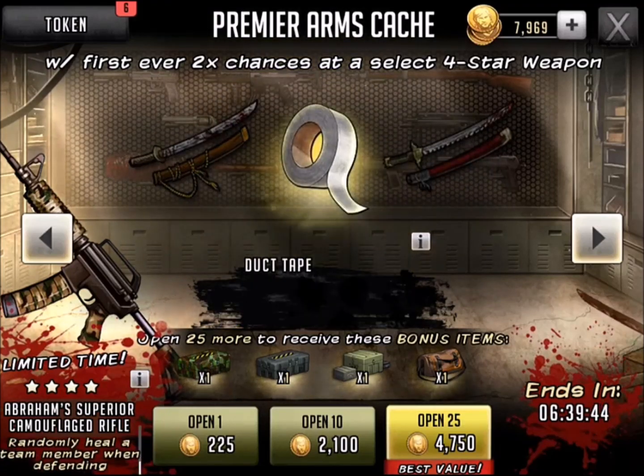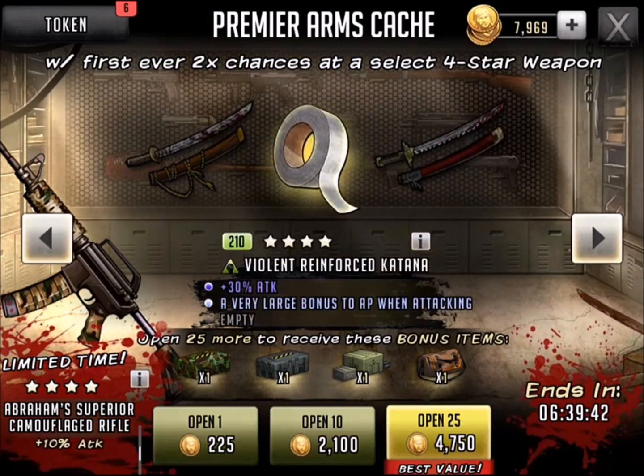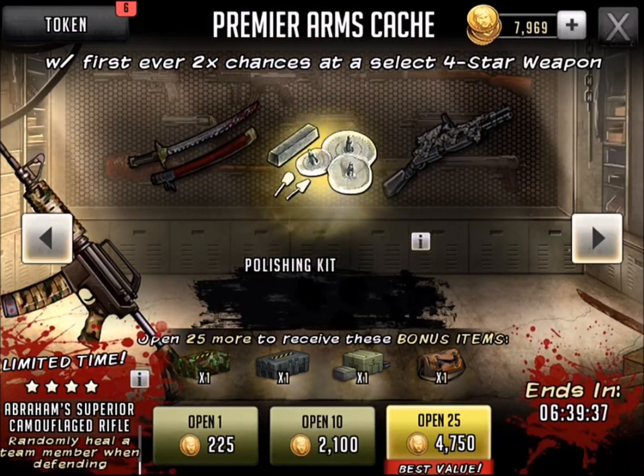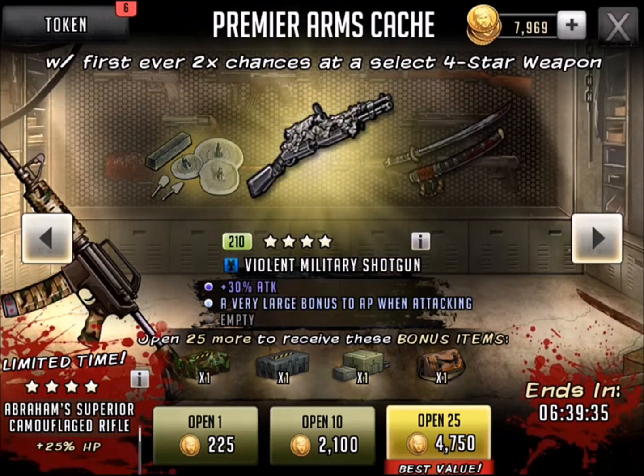Hi everyone, it's Killshot from 99 Gaming and this is The Walking Dead Road to Survival Elite Tokens 20-pack opening part two. I did this a little earlier today, very unsuccessful, and you guys are probably wondering why I'm on the Premier Arms cache.